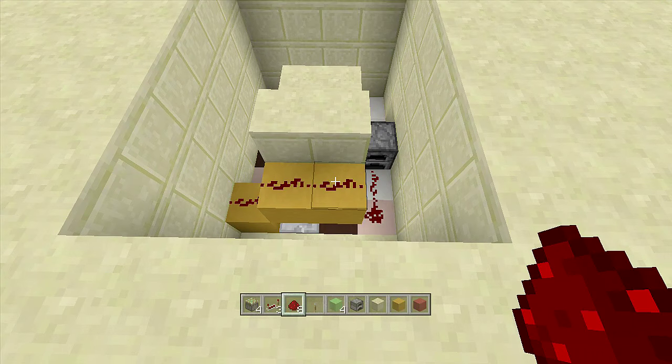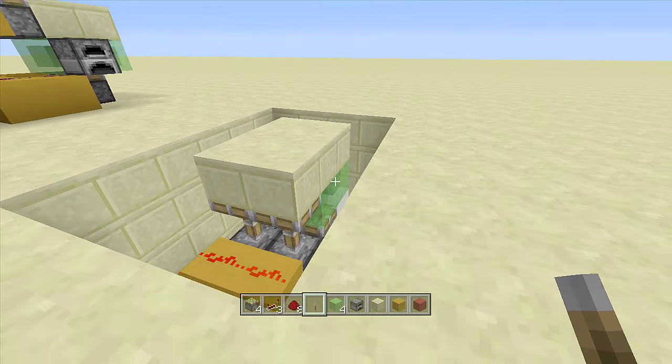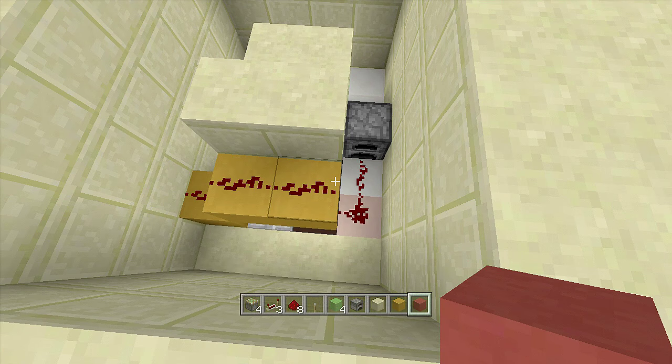In front of the three-tick delay repeater, place a block and then two more next to the sticky pistons, and place redstone along all of them. That is it — you are completely done. Place a lever off of this block and when you flip it down it closes, and when you flip it up it opens.